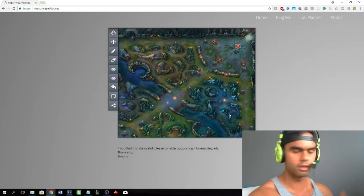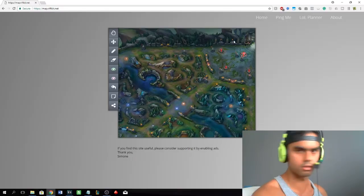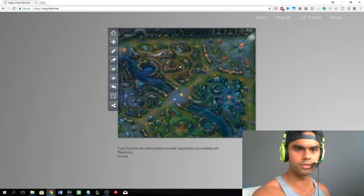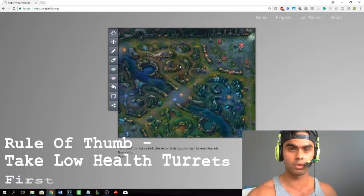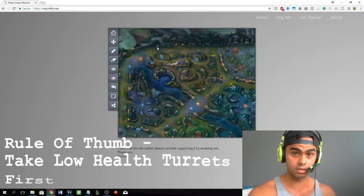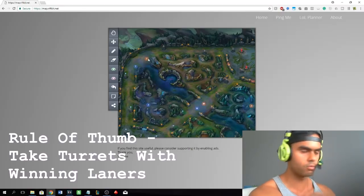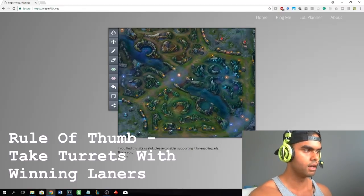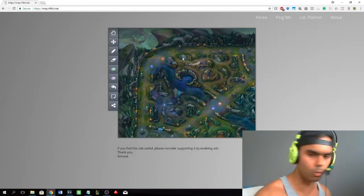The question becomes: if turret is number one priority, which turret do I take? Let's say you've got 10k gold ahead and you're on the blue team. A really good way to decide is to look for the turret that's already low health — if top lane's turret is at half health, that's a great indication it's a good one to take. Also look at the snowballing lane. If top lane Camille is 4-0 and wrecking Gangplank while everyone else is even, top lane is most likely the first turret you want to take.